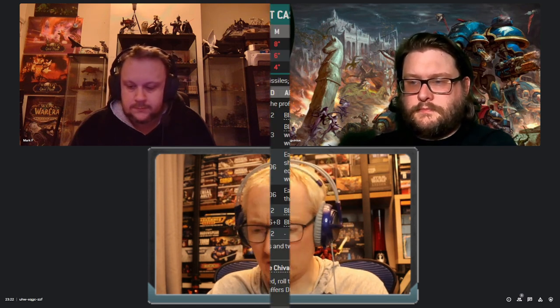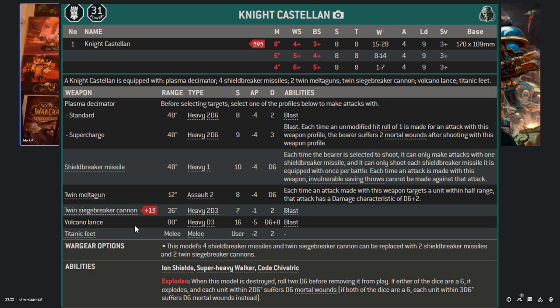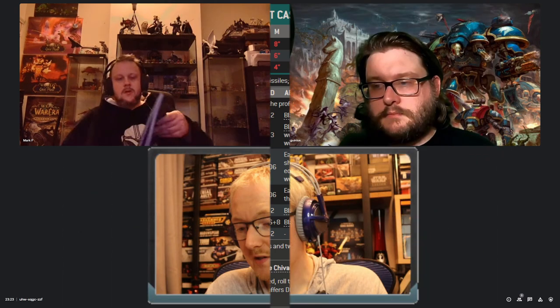The Castellan is pretty tasty, though his Volcano Lance is going to be swingy because it's Heavy D3 shots. If you roll hot, it's doing significant damage — an average of 11 damage, D6 plus 8. You're going to average about two shots per turn; one of them hits, and that might be worth a CP reroll on the other. With Strength 16 you're wounding on twos, and if they don't save it's just going to outright kill things. It's very, very powerful.